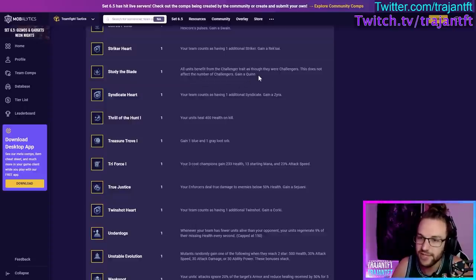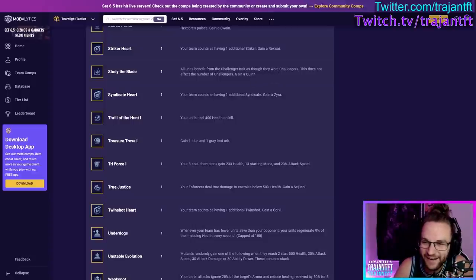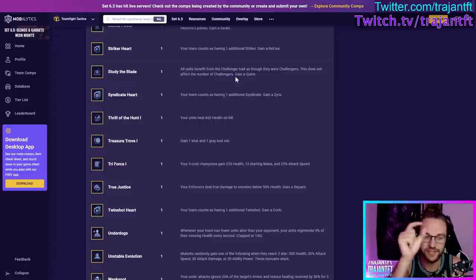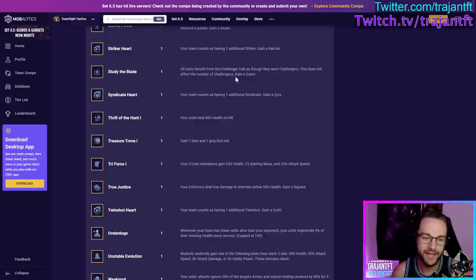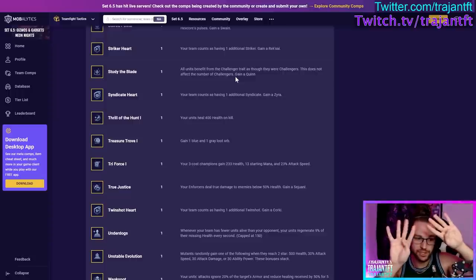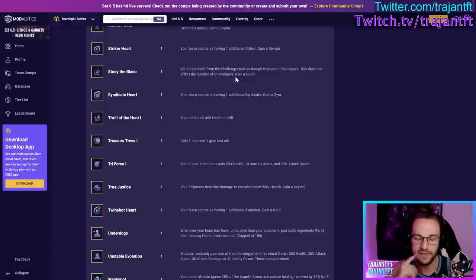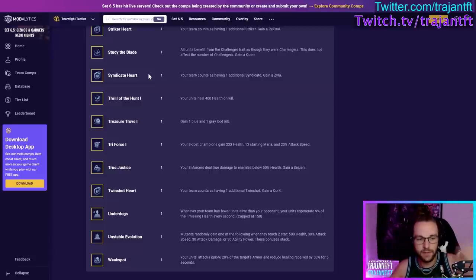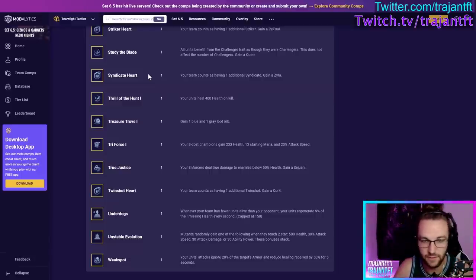Study the Blade — now called Challenger Unity — all units benefit from the Challenger trait as if they were Challengers, but it does not increase your synergy number. Same concept as the Chemtech unity augment. Take this if you're playing Challengers. The best number I've found is four Challengers and four non-Challengers to maximize the benefit — the more you go vertical, the less benefit you get from this. Four and two or four and four are the good scenarios.